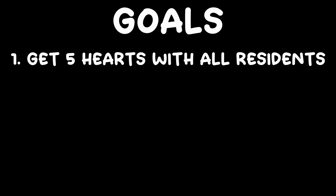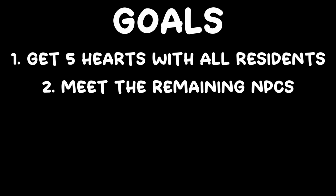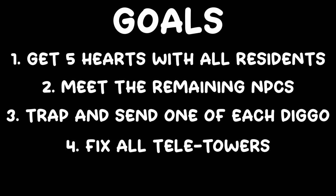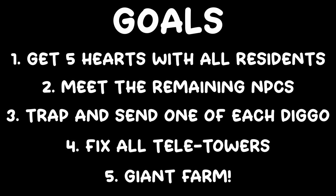Number 1: get 5 hearts with all residents. Number 2: meet the remaining unknown NPCs. Number 3: trap and send off one of each colour diggo. Number 4: fix all the teletowers. And finally, number 5: build a big enough farm for the tractor.